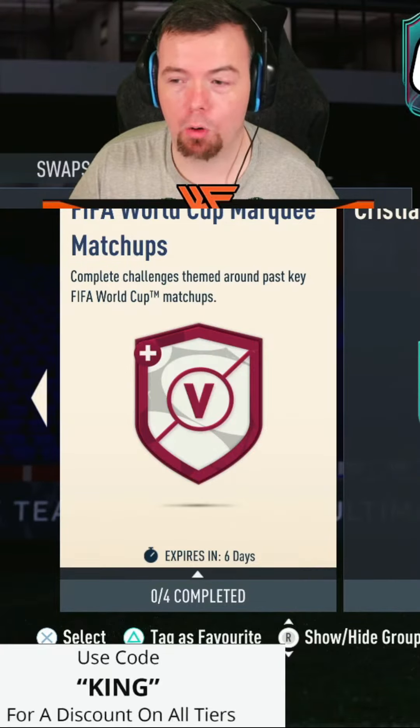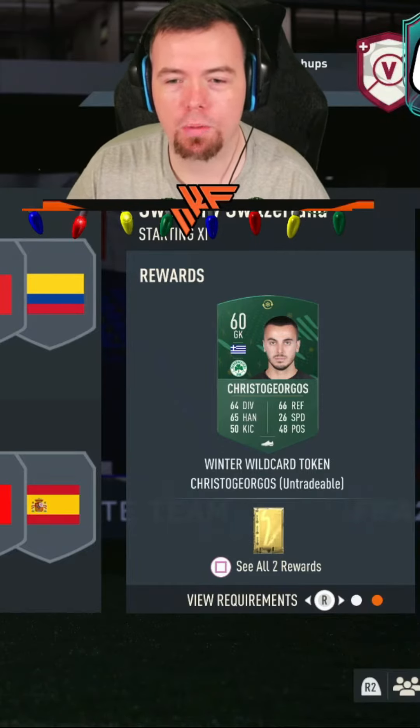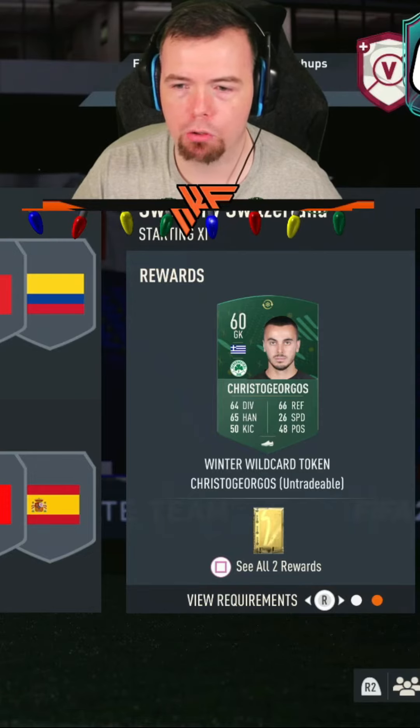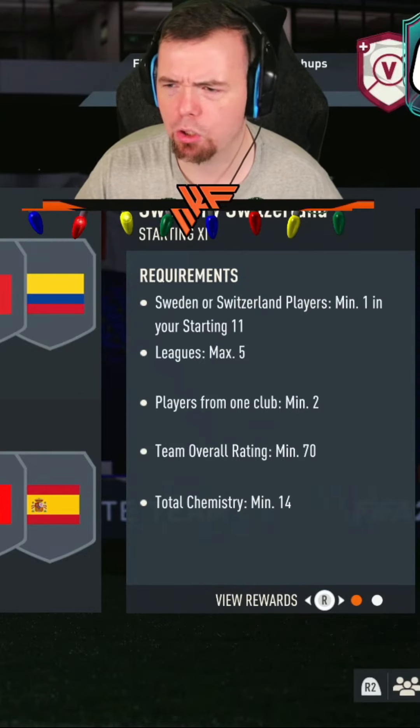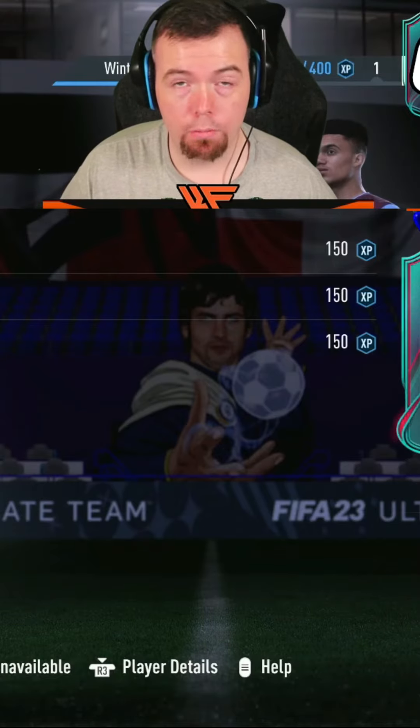There's a plus symbol which means we've got a swap token in there. We've got Sweden versus Switzerland, Senegal versus Colombia, Croatia vs England, and Portugal versus Spain — that's the World Cup Marquee Matchups. That's what we got for SBCs. Let's check objectives — nothing new in objectives, no surprise there.